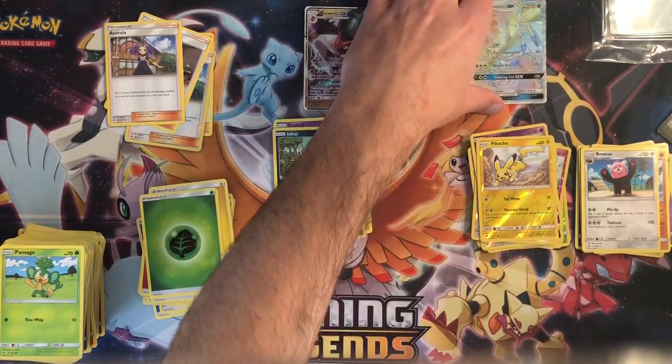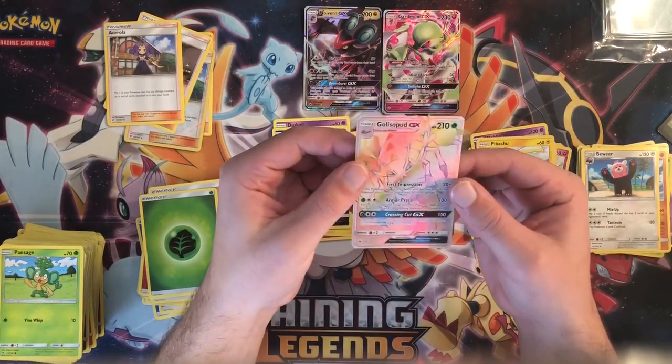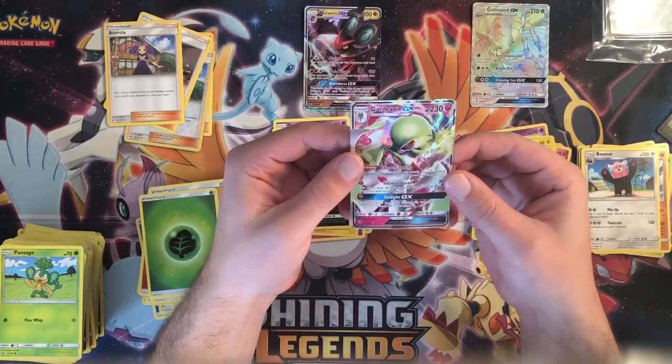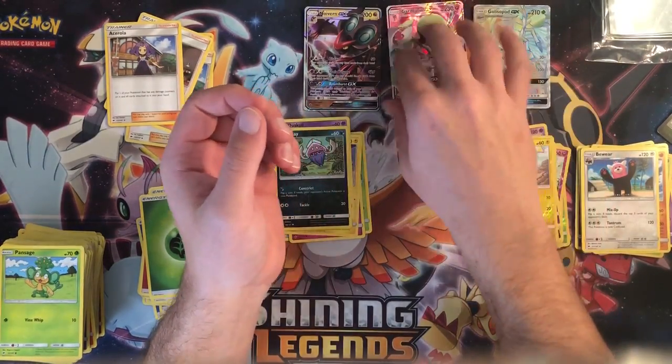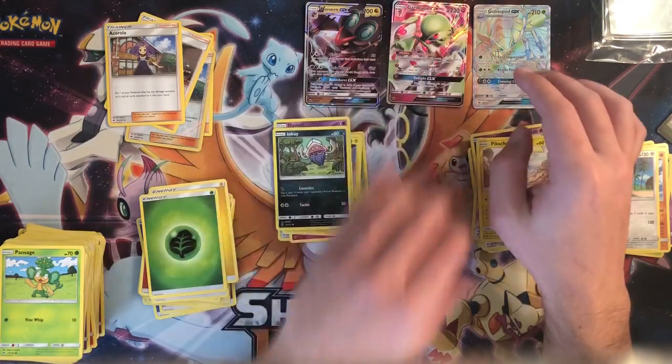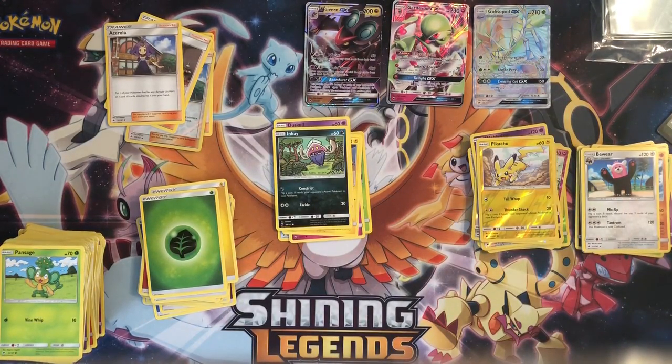To wrap it up: first pack we ripped a Glycopod hyper rare — looks pretty good — then we have the Gardevoir GX, and then the Necrozma GX. So three hits — hopefully we have three more on the other side of the box. Tune in to see when that gets uploaded, guys. Don't forget to like and subscribe, and have a good rest of your day.